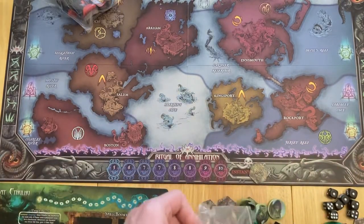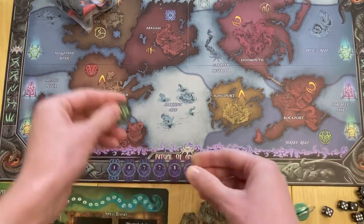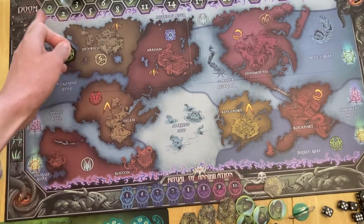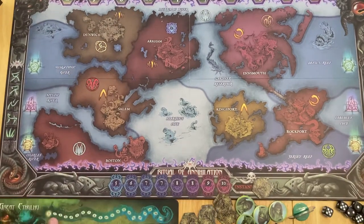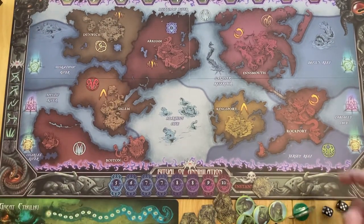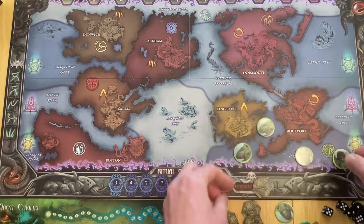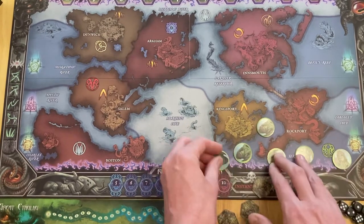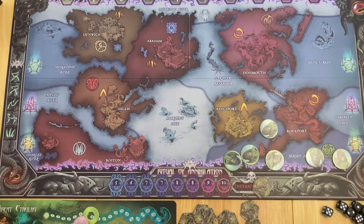Now I'm going to put things out on display - the things you're going to be needing for this game. You've got those 10 dice, move them off to one side. You're going to take your character marker and place it top left of the board, which is just up here, so it's going to go on zero doom. You'll be doing the same for the Black Goat. You're also going to be setting up on your starting location.